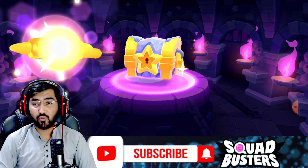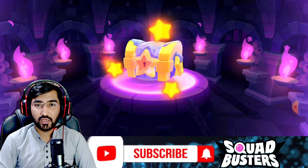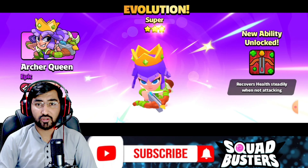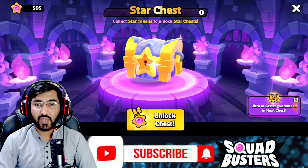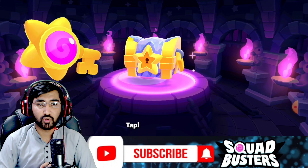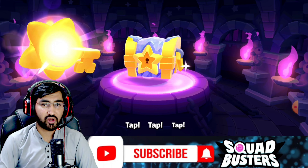Let's go for the third one. I'm wishing he gets a good drop — and it's epic! It's the Archer. That's a beast. Super Archer is really a beast and Ultra Archer is also a beast, so he's nearly close to Ultra Archer now.